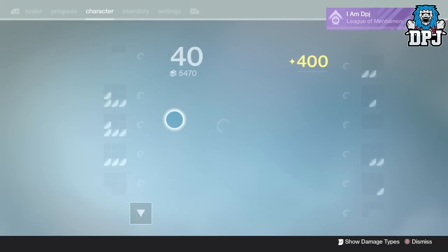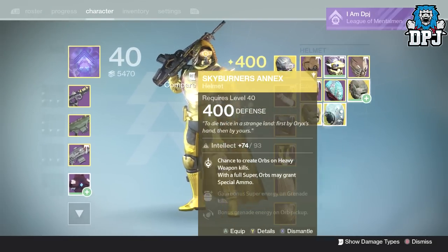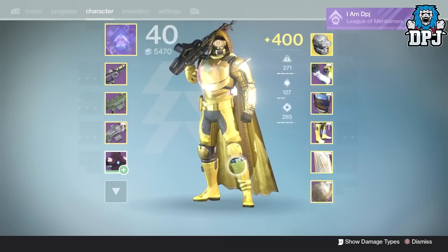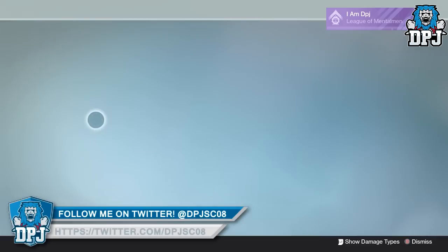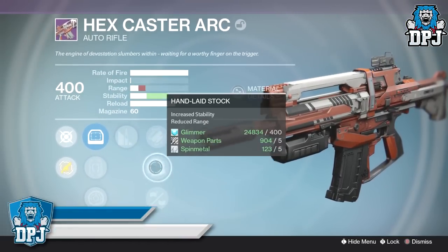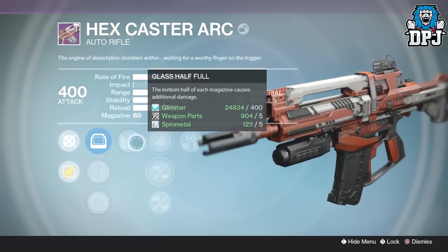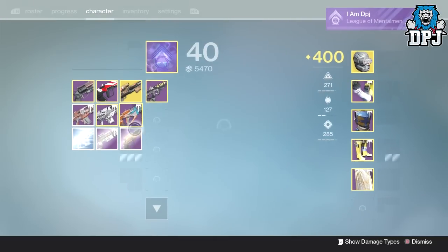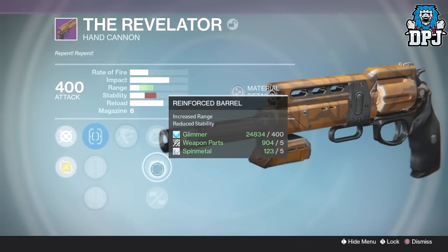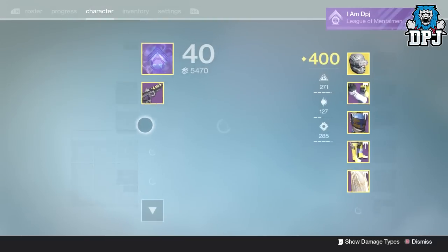I got this and that but I don't really need them. Hex Caster with Glass Half Full and Third Eye - we've got stability, Hand Laid Stock, but no range. Where you want Aggressive Tracking - I don't even know if you can get that here. This one we've got Outlaw, Lightweight, Reinforced, Feather Mag, Mulligan, True Sight, Fast Draw and Quick Draw - not too keen on the archetype of Hand Cannons to be honest.